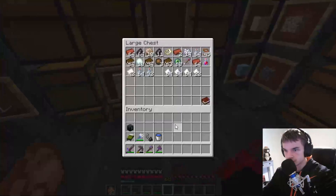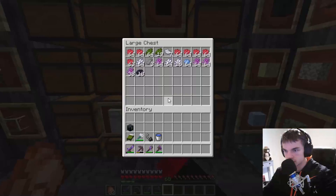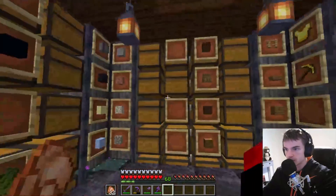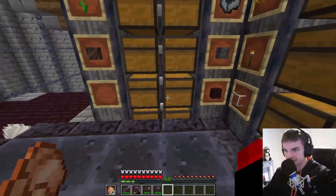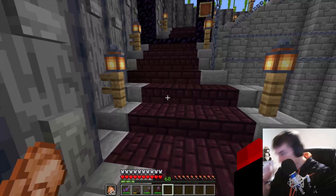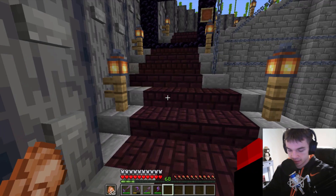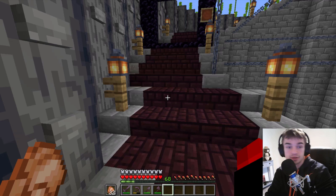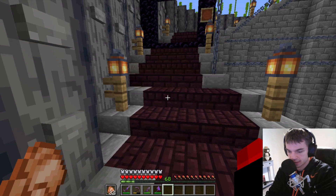I don't think I have it here, but we have a lot of dragon's breath. It's probably at the stronghold. Fermented spider eyes — we need a spider eye obviously, and I think a brown mushroom, so we need to make a mushroom farm at some point. The two things we need the most are redstone and glowstone.